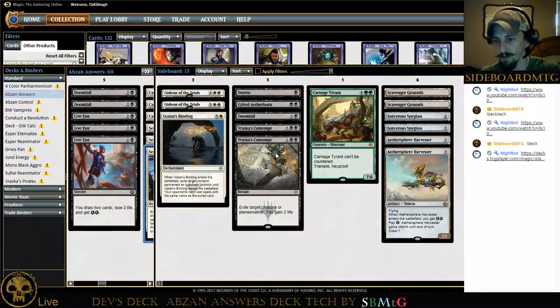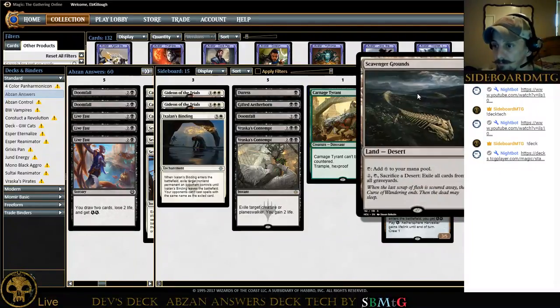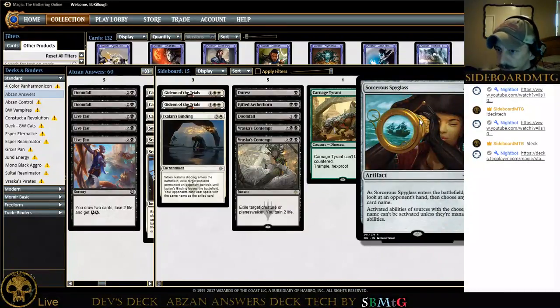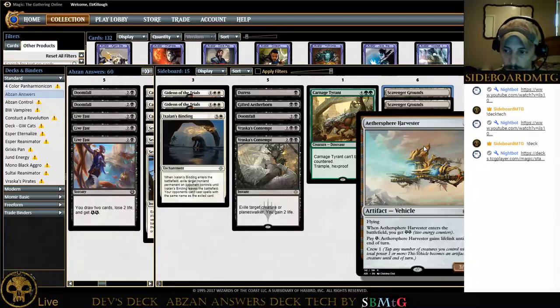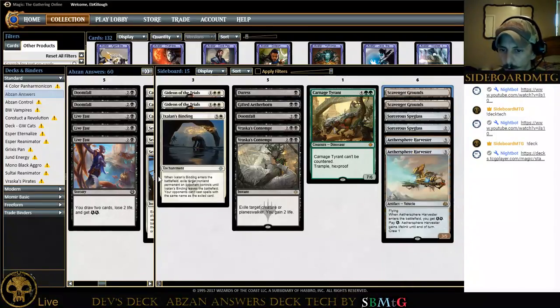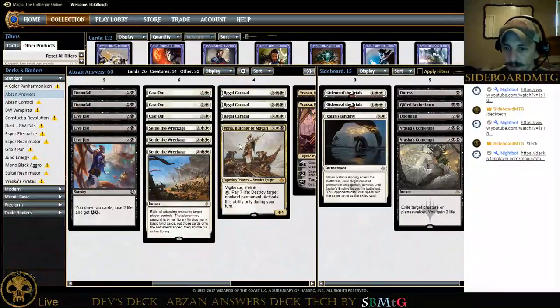Vraska's Contempt — one of those necessary evils; most of the time we don't want to pay four mana for a kill spell, but yeah, necessary evil. Carnage Tyrant — we've got some serious threats we can pull out of the side. Scavenger Grounds is an interesting one to have in the sideboard; the mana base is just that serious. Sorcerer's Spyglass is a sleeper answer to a lot of the meta — this card's better than people give it credit for. Aethersphere Harvester also seems good.